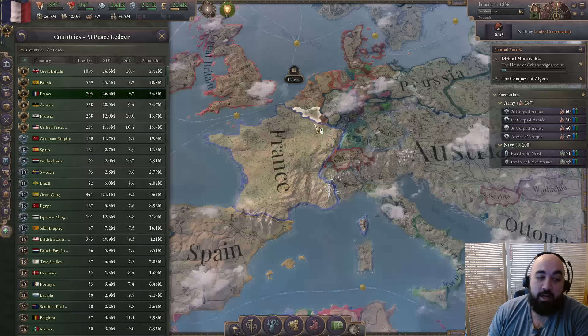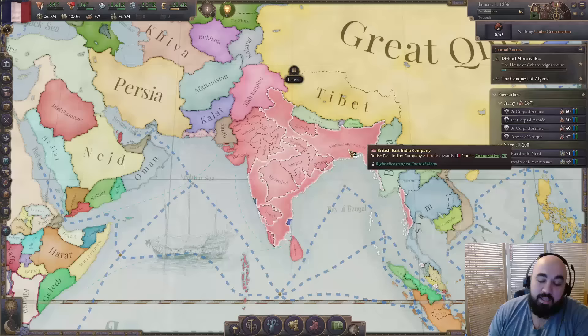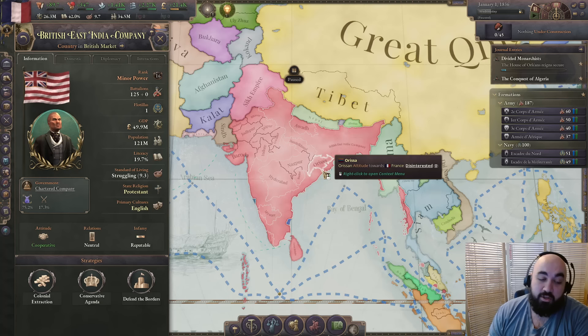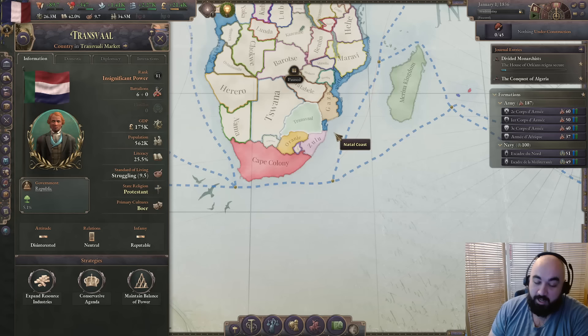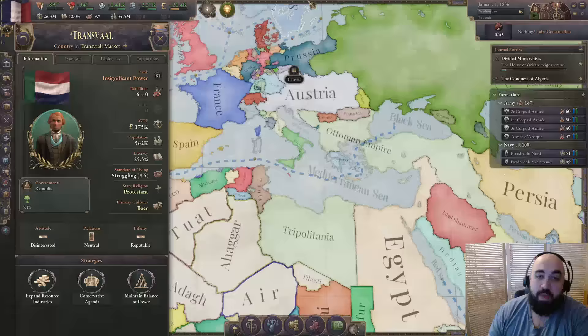We're also looking at countries that do not have a lot of discrimination. Discrimination is a mechanic that's a little bit hard to get your head around, so a country like the British East India Company or the Dutch East Indies or Transvaal — which have an enormous amount of discrimination — can be very frustrating for a new player.